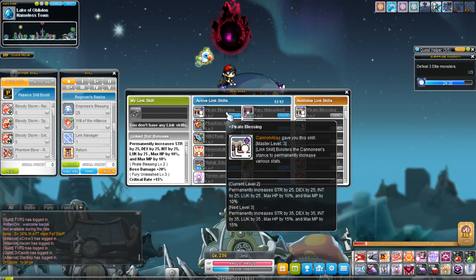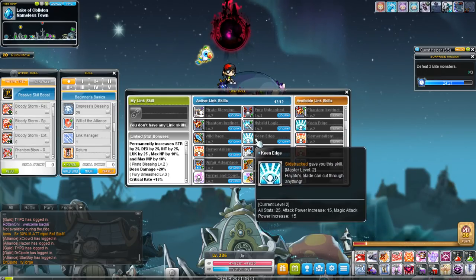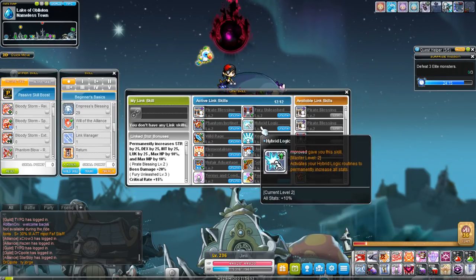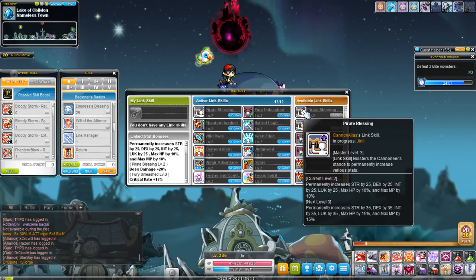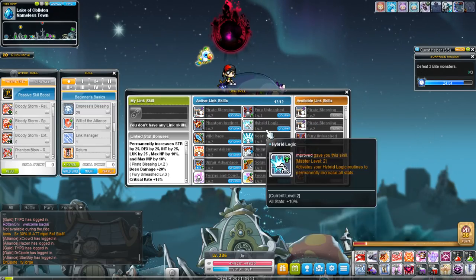You can have up to 12 link skills active on a character at a single time. They can only be transferred once every 24 hours — unlinked and relinked once every 24 hours or upon reset. You can only have one link skill from each character. For instance, I have two copies of the same link skill but I can't put both on the same character. However, I can transfer one copy to one character and the other copy to a different character.